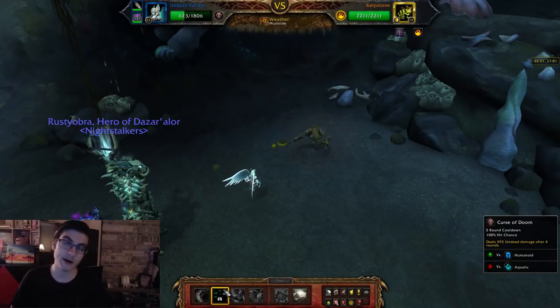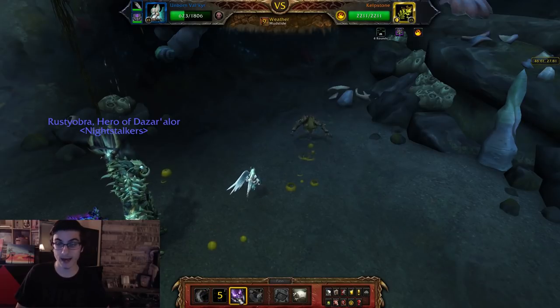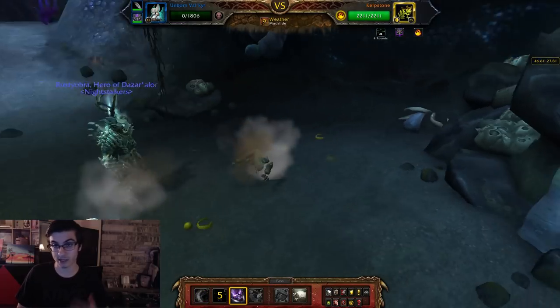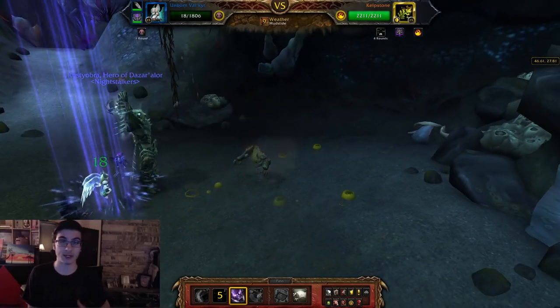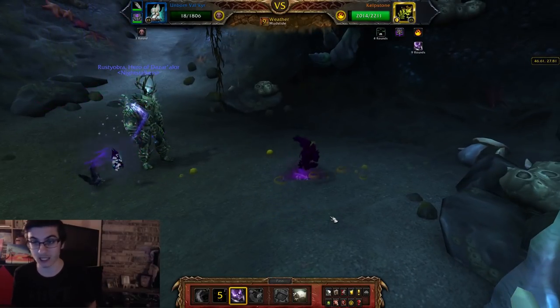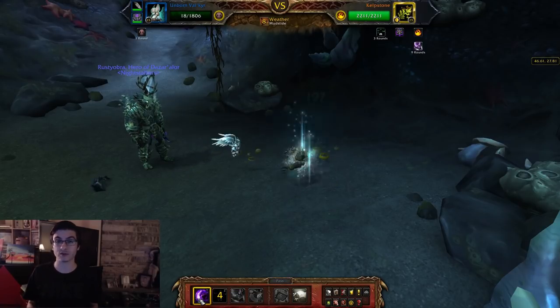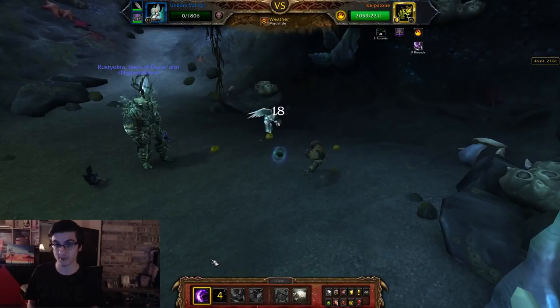Hey guys, Rusty here, and today I'm gonna be showing you how to defeat every single legendary pet in Nazjatar to get the achievement as well as 3,000 easy reputation. This is free reputation if you want to unlock flying as soon as possible. It's amazing that Blizzard made the most useless thing in the game actually something useful for once — I'm talking about pet battles.